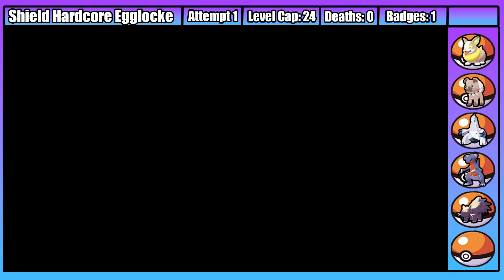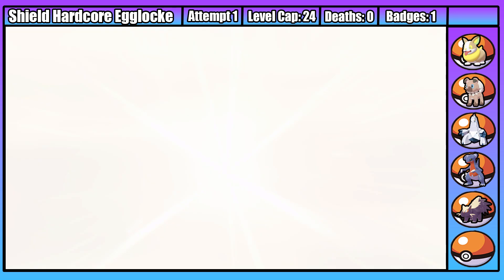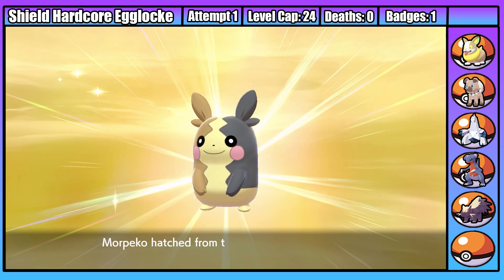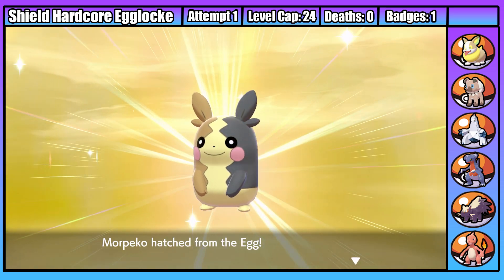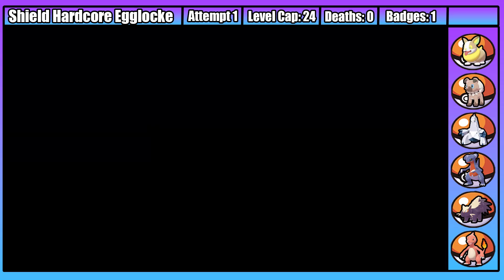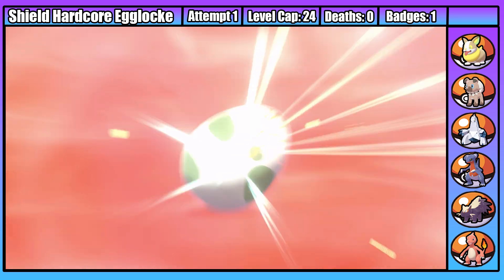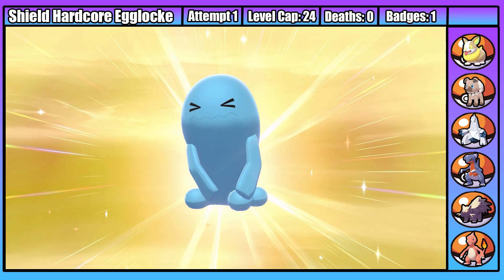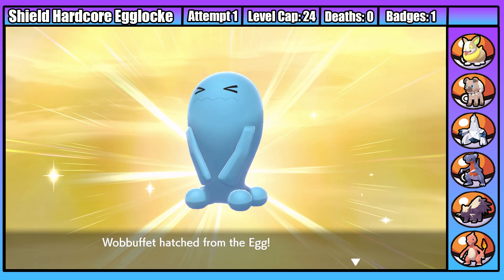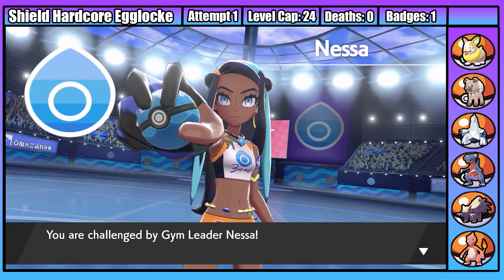Moving on, we've only got two more encounters before the next gym. The first is Morpeko - not amazing, but Sebastian has turned up at a really useful time since our next gym leader is the water type trainer Nessa. Unfortunately, our next encounter in Hulbury is a Wobbuffet. I'm sure Oscar could be useful if I cared enough to work out how to use Counter and Mirror Coat effectively, but I can't be bothered. So let's move on to our second gym battle.